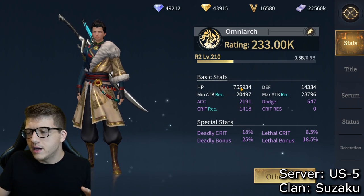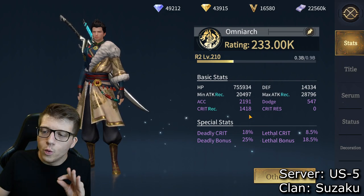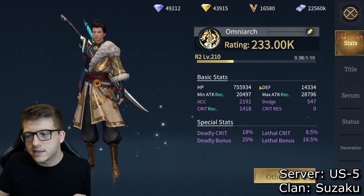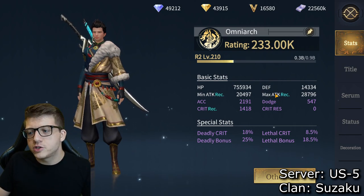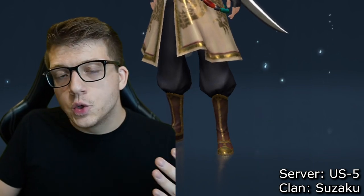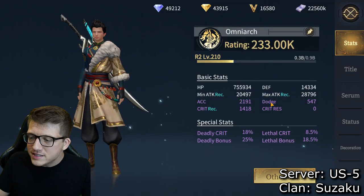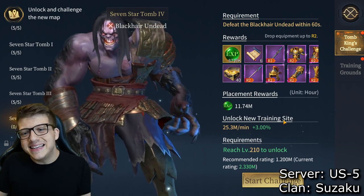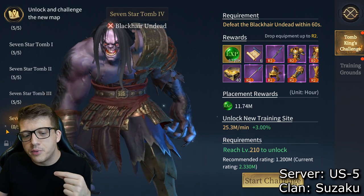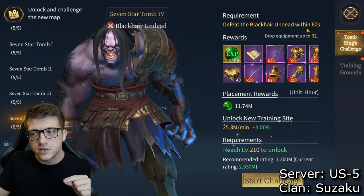Speaking of farming and leveling up fast, let's talk about your stats. Click your profile in the top left corner and you'll see basic stats and special stats. The four basic stats are HP, defense, and attack — min attack and max attack. The most important, and the one I was most lacking while leveling, was min and max attack. These are critical for farming because a lot of challenges have DPS checks.